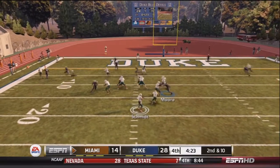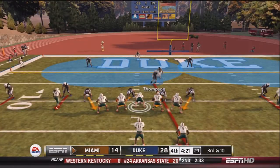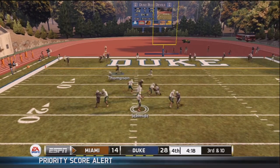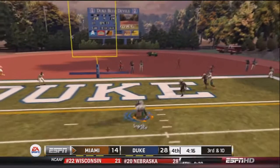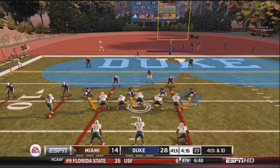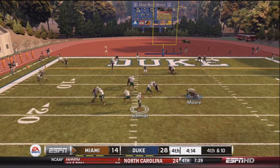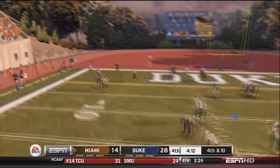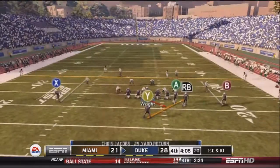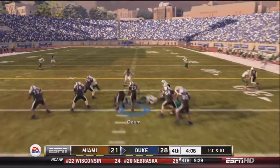After an incomplete pass, Schmidt looks left for Hagan who drops it — third and ten. This defense is holding up in the red zone. Schmidt drops back and his man drops it again — fourth and ten. They go for it down by 14. Schmidt looks left and finds Alston for the touchdown. It's 28-21. Miami is still down by a touchdown but driving.